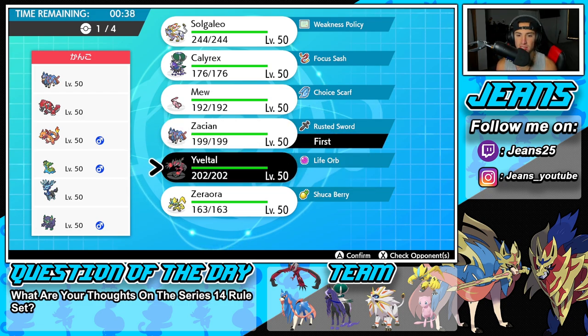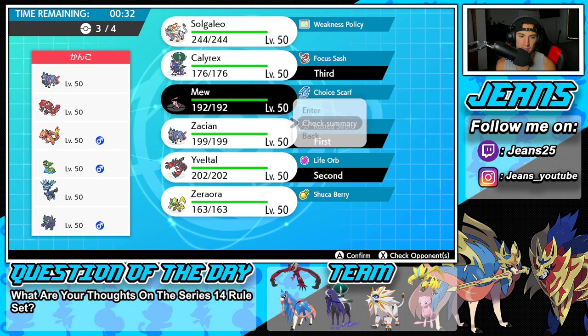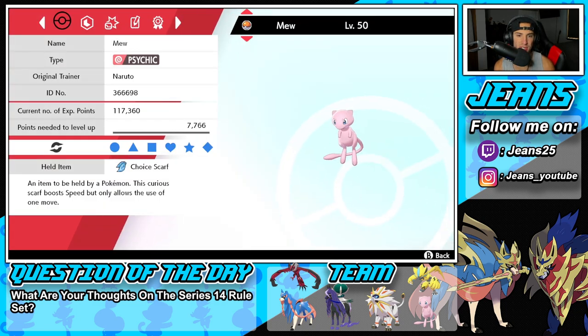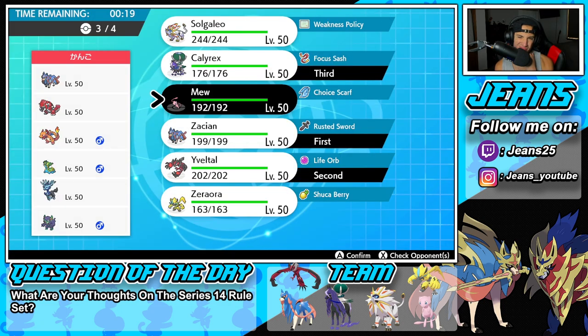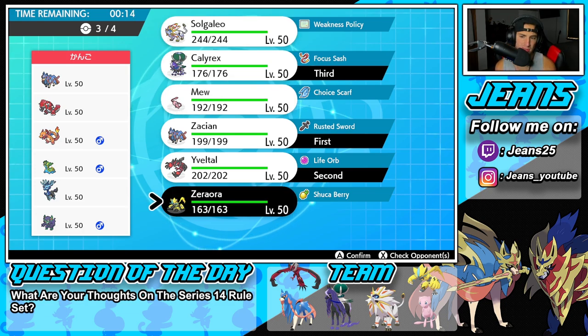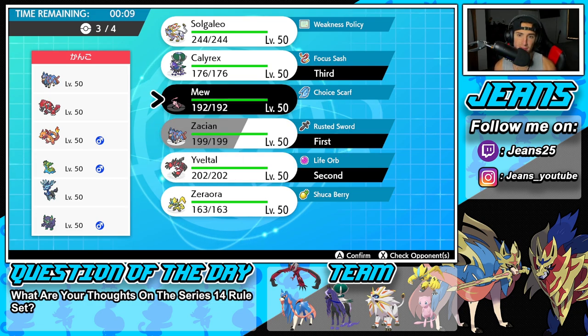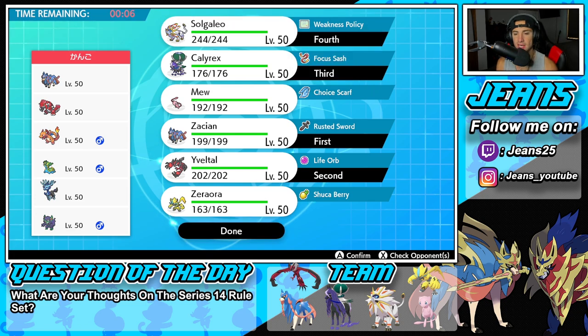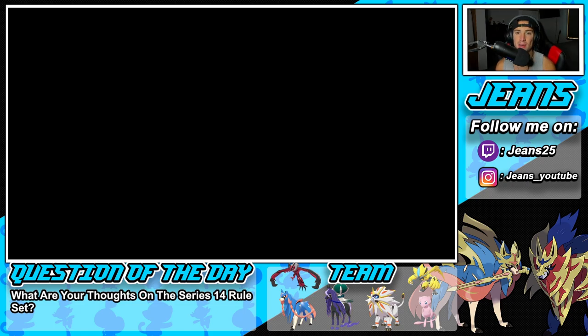I think I'm going to go in with Zacian and Yveltal, bring Calyrex in the back end. I feel like we definitely need Tailwind for speed control. I think Solgaleo would be a better call, or even Zeraora as a lead. I could go Zeraora as a lead — it wouldn't be too bad — but I feel like we just go Solgaleo and then boost speed with Tailwind. Let's lock it in. Let's look to grab ourselves a win here in Battle No. 1.